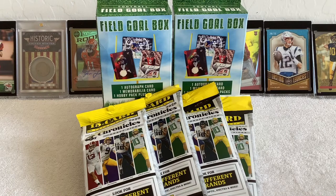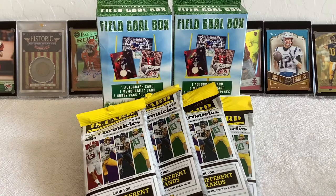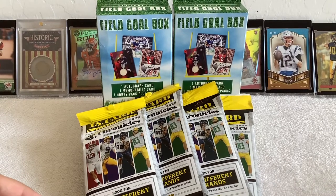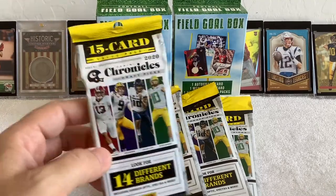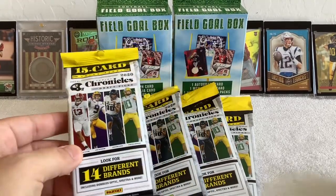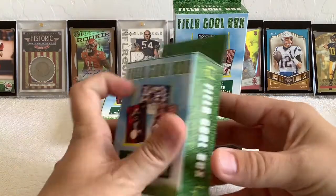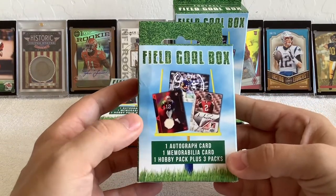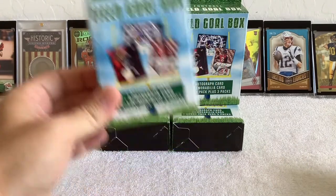What's up everybody, Chuck with SilverSport here, we got Ed on the line. Passing through my target, I saw they actually had retail product available. Figured I'd drop a hundred bucks, then I saw the sign that said four of each item please, so I only got four of each and spent 80 bucks. We got four of these 15-card fat pack 2020 Chronicles and four of the Fairfield repack box — three packs, one hobby pack, one memorabilia card, and one autograph card. Packs were about five bucks a piece, boxes were 15.